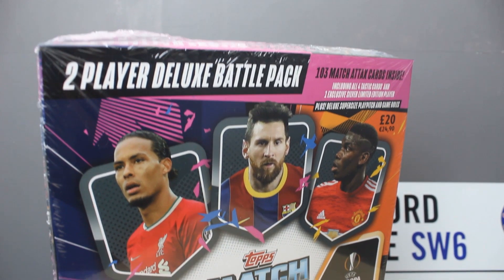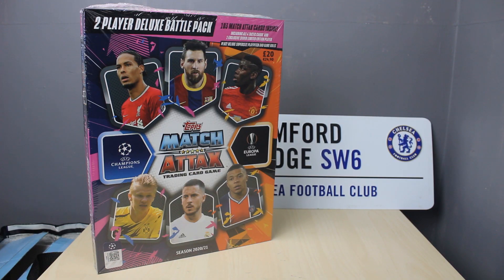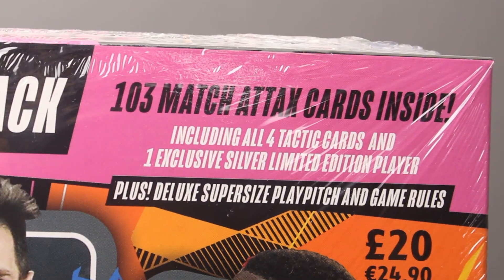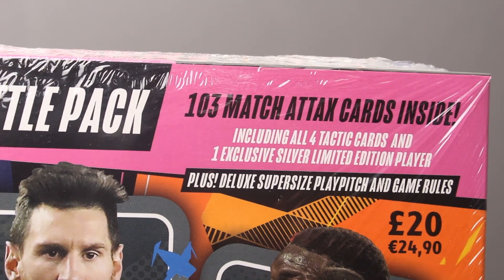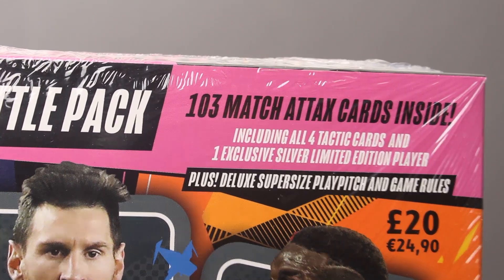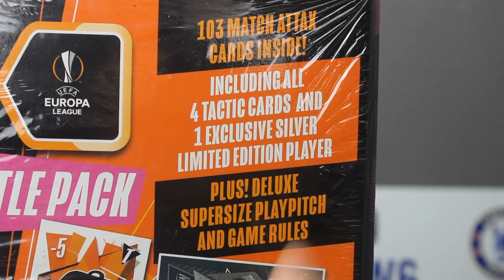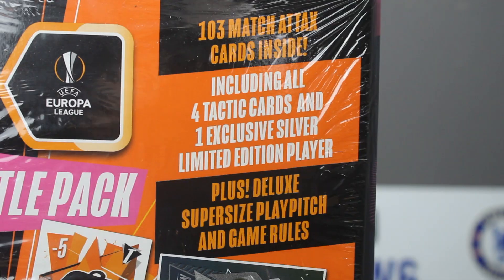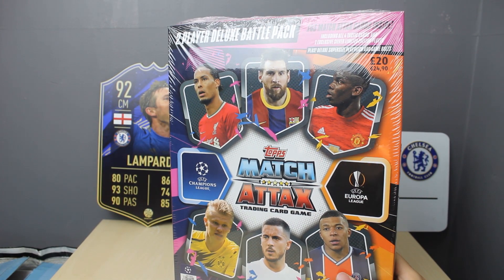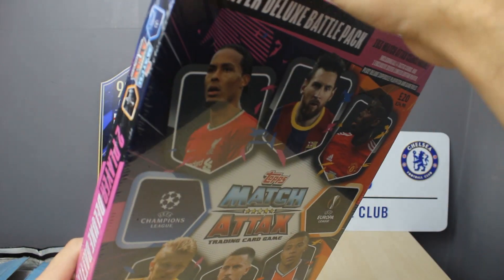Today we've got something absolutely juicy. Take a look at this — yes boys and girls, this is a two player deluxe battle pack. This is something new from Topps and I'm really excited to get into this. In here we expect to see 103 Match Attax cards, including all four tactic cards and one exclusive silver limited edition, which I believe is N'Golo Kante. This retails at £20 or €24.90. It also includes a deluxe supersized play pitch with game rules. Really for people who love to play the game itself.